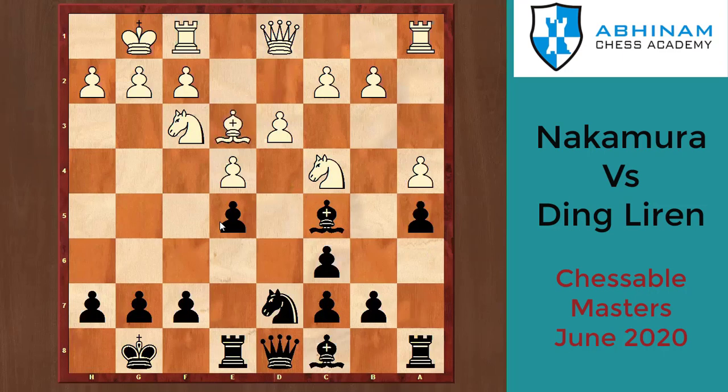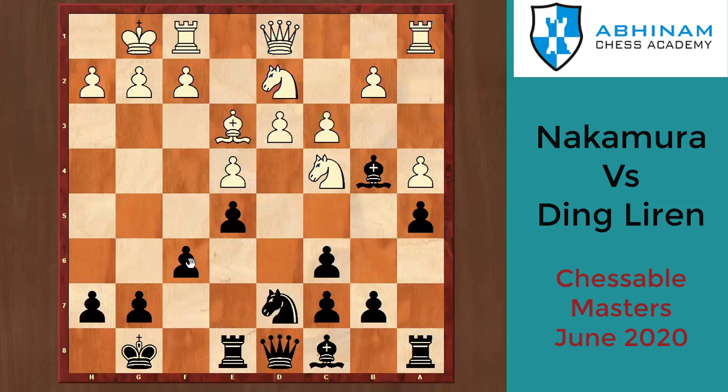White plays bishop e3 to exchange the strong bishop, asking black if he would like to exchange. But black is not interested in exchanging the bishop, so bishop d4 and knight fd2. White can later play f4 and attack on the King side, so black plays f6 maintaining the tension in the center. White plays c3, black responds asking the bishop where it wants to go, because here it's a bad square and here it's also a bad square — if it moves it obstructs the bishop's path.